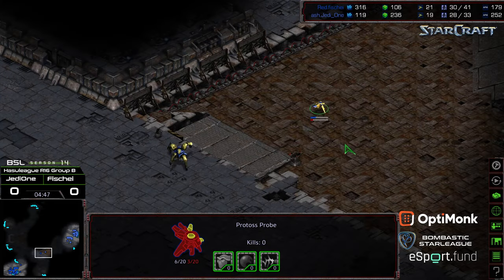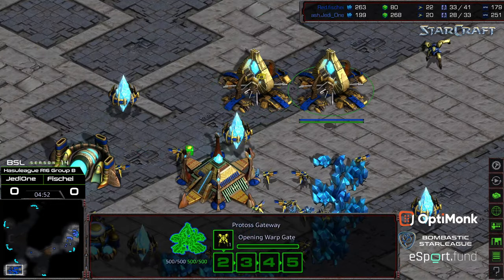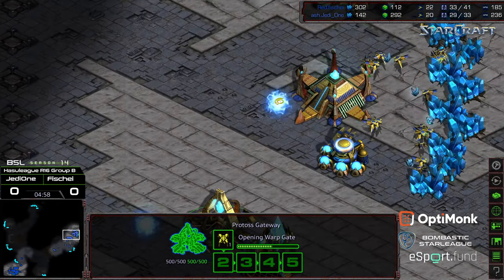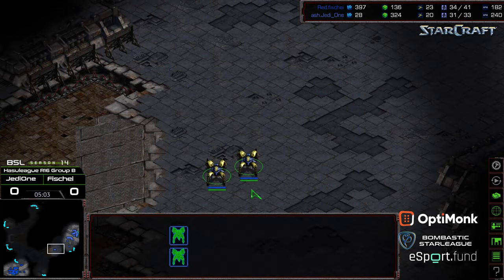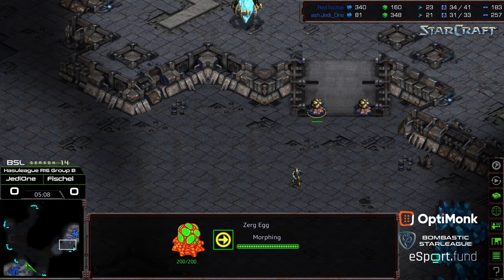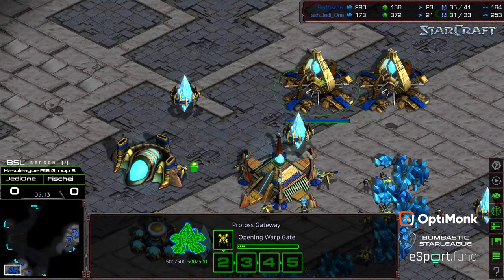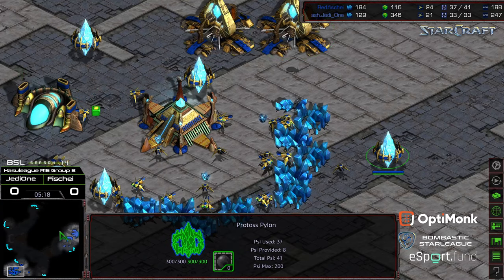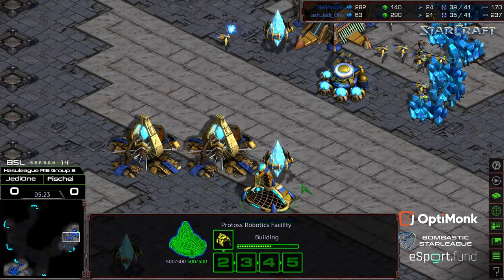Fisheye looks like he's saving minerals — it could be a handful of dragoons and maybe just two-gate into expansion with no robo. Range now finished, which is going to give the dragoons an advantage if they hit with superior numbers. Fisheye has the minerals potentially to go for an additional base but might just wait for dragoon range. I don't see any movements yet to get the robotics facility down.